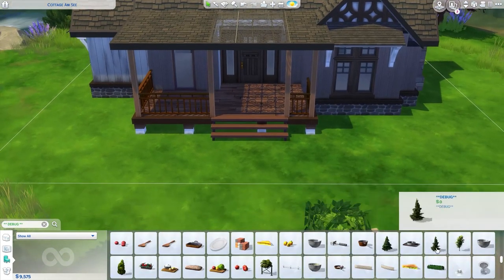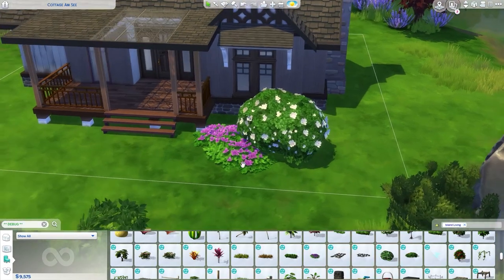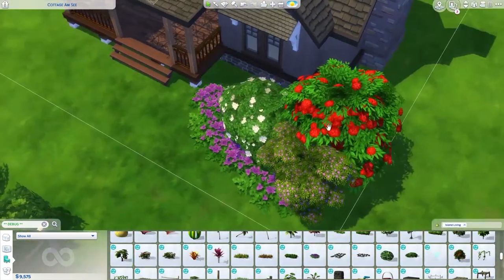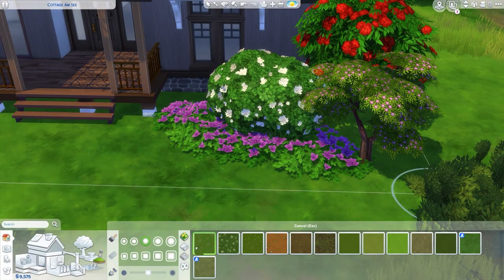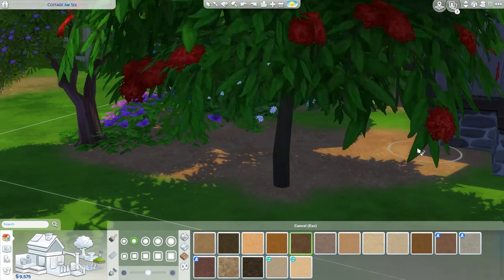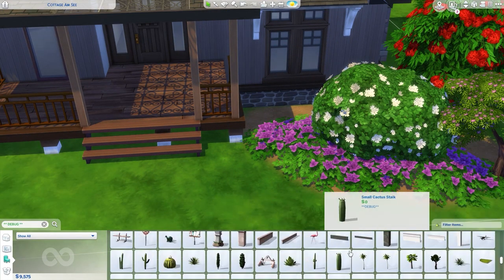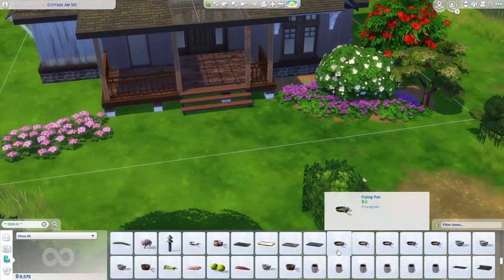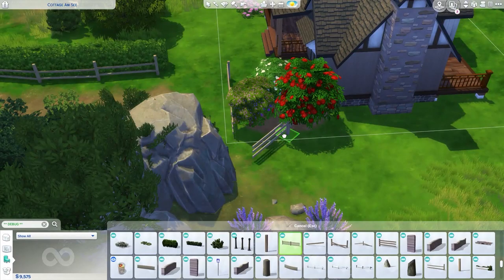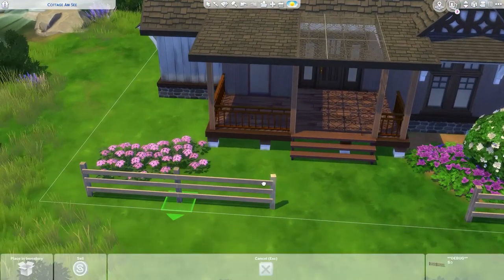I'm also using a lot of the Seasons windows because they are really inexpensive — I think I pay like 30 simoleons per window, which is awesome. Base game windows are actually really expensive, so I'm really happy with the Seasons windows because that gave me more chance to make this house feel nicer and manicured. For the landscaping, I am going through the debug section — it's just the best way to save money on a starter home, and these are the exact same trees and plants you can find in the normal catalog.